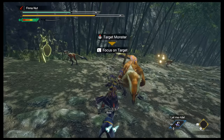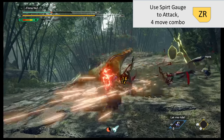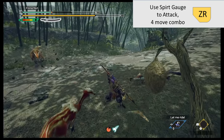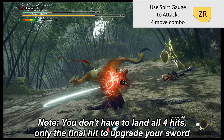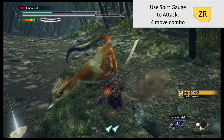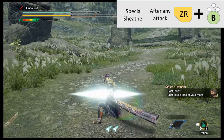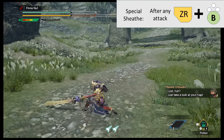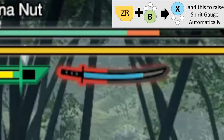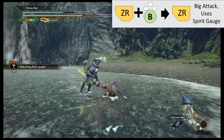Hitting a monster with any of these moves will fill up your spirit gauge in the top left corner. Pressing ZR is your spirit blade — a big, swooshy 4-move combo attack that uses your spirit gauge energy. If you land the final hit of the combo on any alive monster, your sword gets better for a limited time, and you can repeat the process to make it even better. After any attack, press ZR plus B to do a special sheath for a few seconds. If you hit X and land that attack, your spirit gauge will start increasing automatically, and if you instead hit ZR again, you can use your spirit gauge to do a big attack that minor attacks won't interrupt.